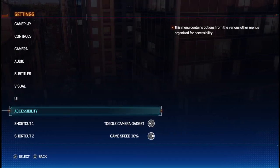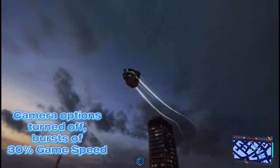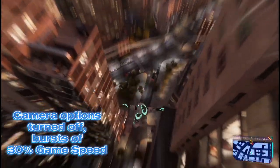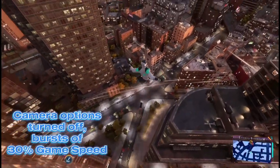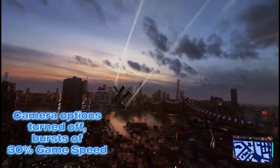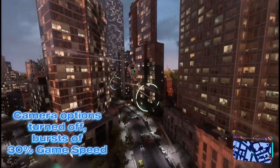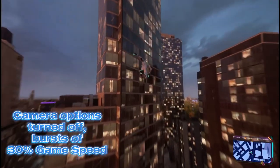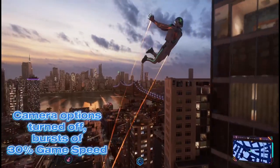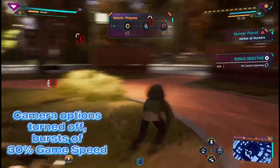Using a shortcut to turn on 30% game speed may sound like I'm using it as a crutch to make things easy, but I only use it in very short bursts in combat. The slower game speed is also a massive help when you want to use photo mode, because if you want to take a photo of a great moment, the slower speed is great for triggering photo mode at just the right instant.